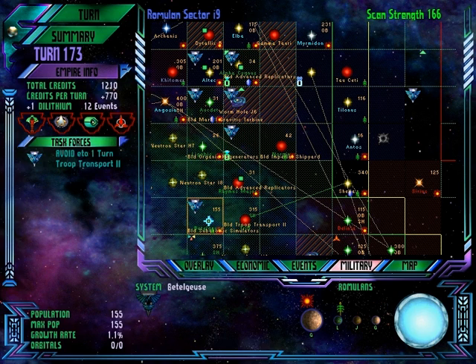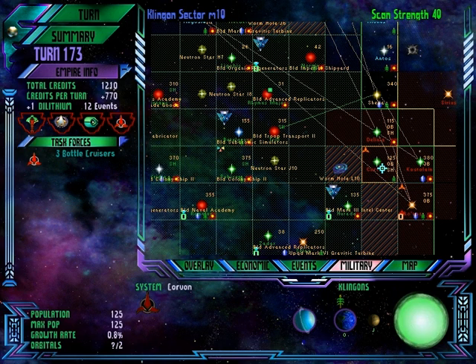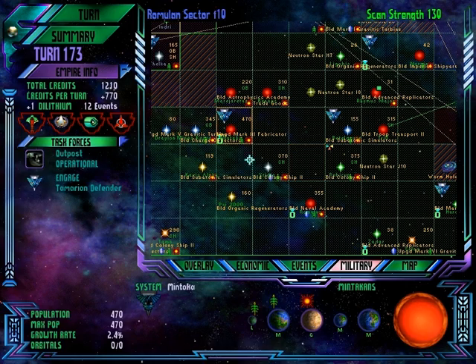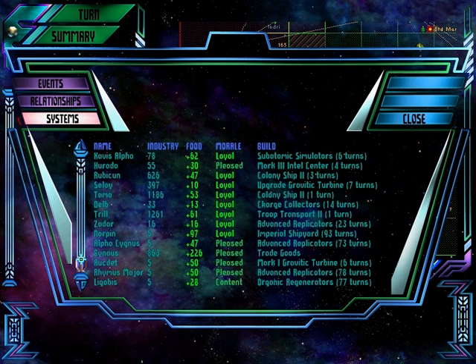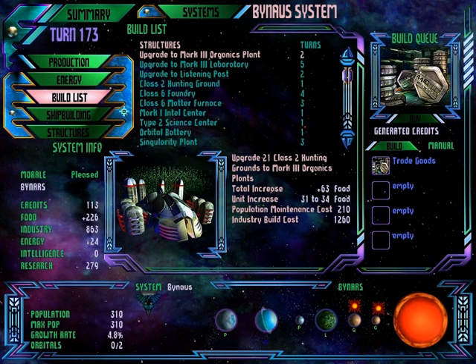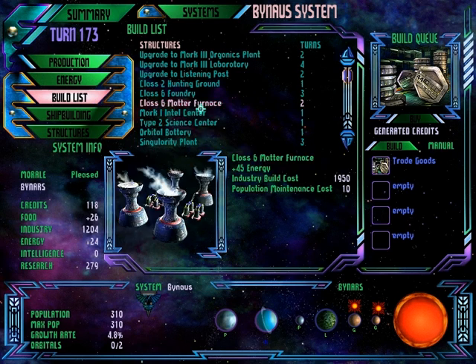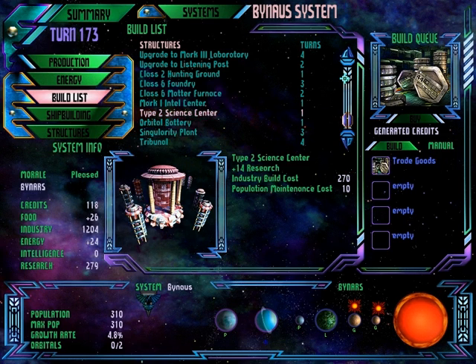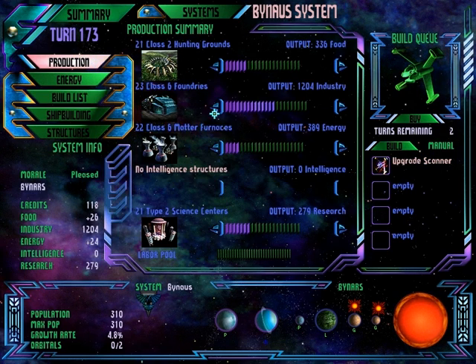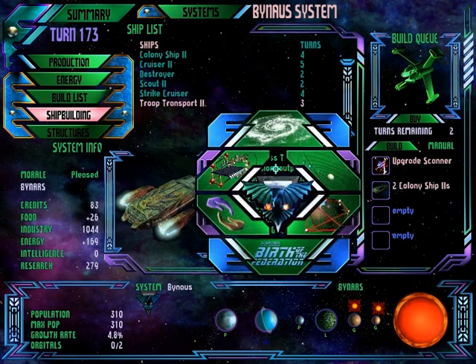I guess we'll slowly build up some more troop transports — I am building them in various places. Let's see how our guys are doing. Our guys are fanatic, loyal. The Binars apparently have more food than they need. We don't need a singularity plant — that builds like two dilithium but costs 800 energy, so it's just not worth it. Let's upgrade to a listening post and then shipbuilding. Let's have them build a couple colony ships.